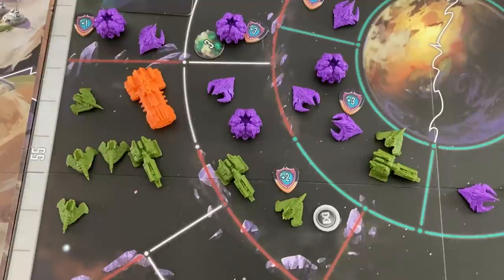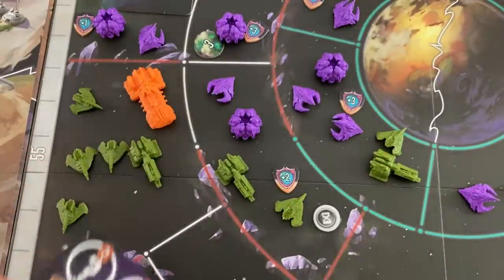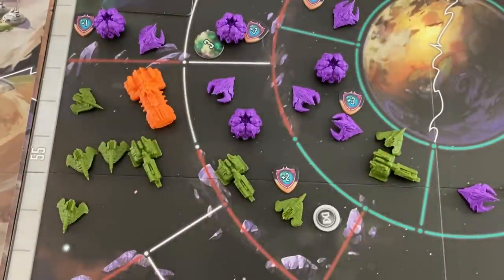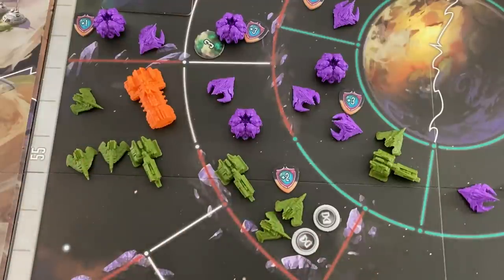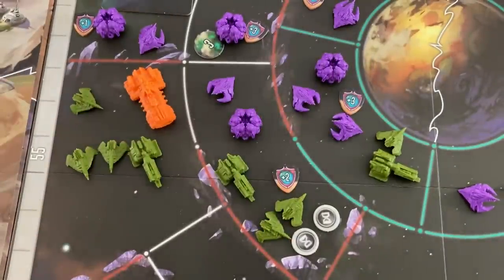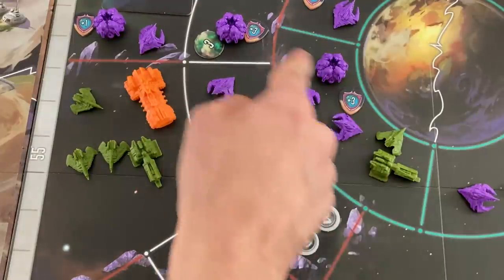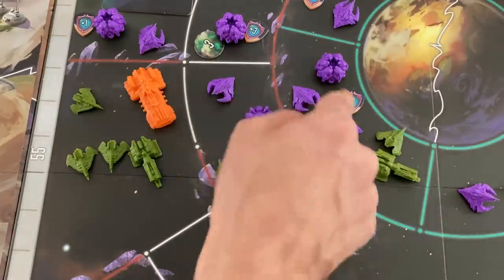One interceptor flies in and shoots at a Hood — they get a plus-one hit bonus, and the Hood has three hits plus two, so we need five damage total. If you don't deal enough to kill in one turn, all damage heals. I draw from the combat deck and get two plus one — that's three, so my next card will kill it. Drawing for the second interceptor — we do kill the Hood and flip it to show it's dead. That immediately lowers the bonus defense for adjacent spaces.